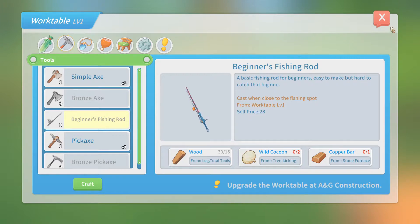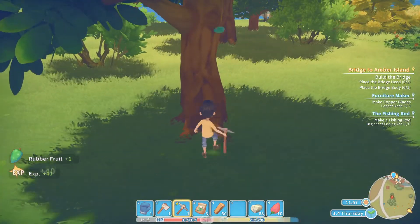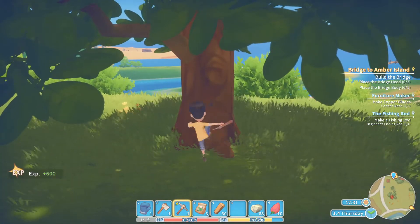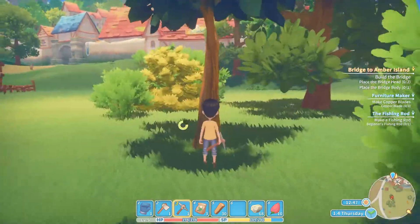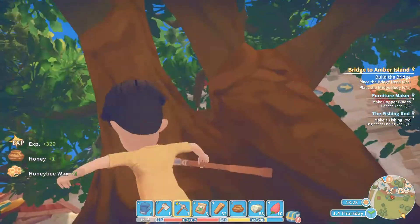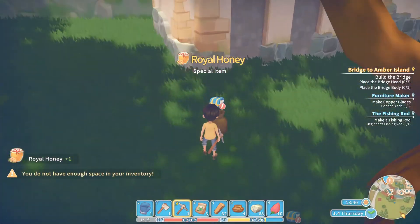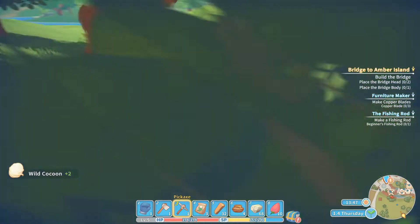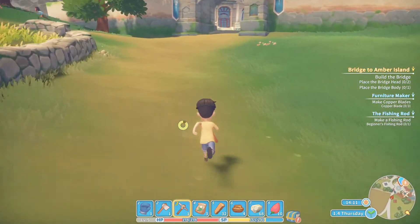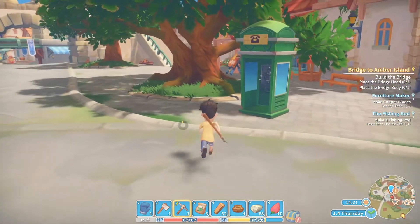Cocoon from tree kicking. I need a copper bar. Let's go kick some trees. World Cocoon, yes. I was going to see how much we can sell the honey for — let's just try and get some money. Then we need to do some foraging. I think we just need to sell some bits and go from there. I'll go sell some stuff and be back.